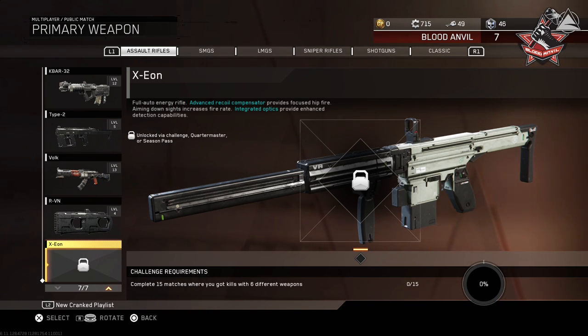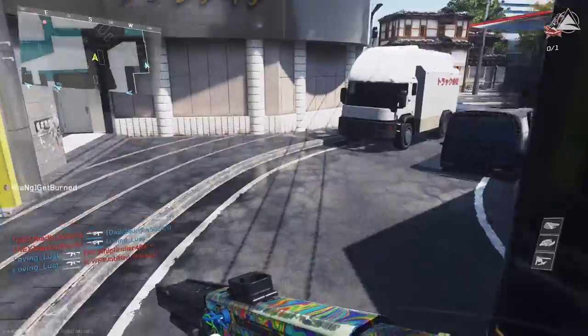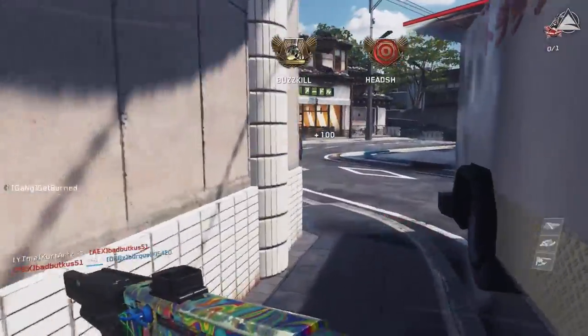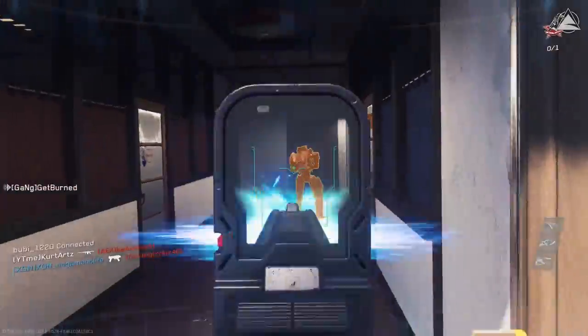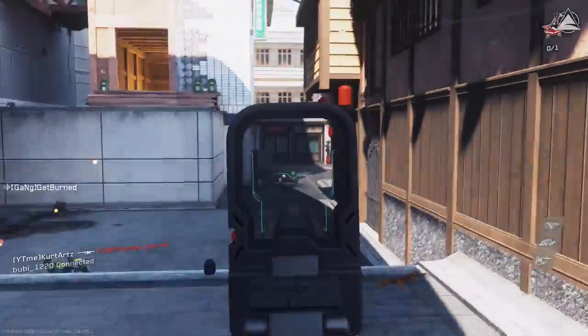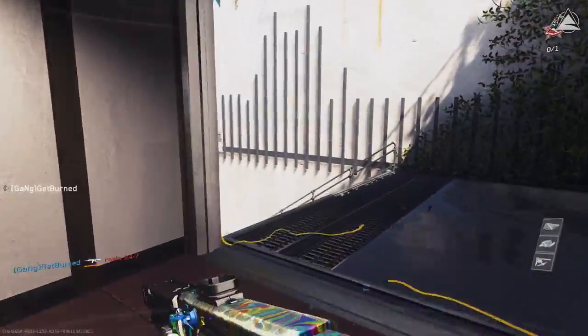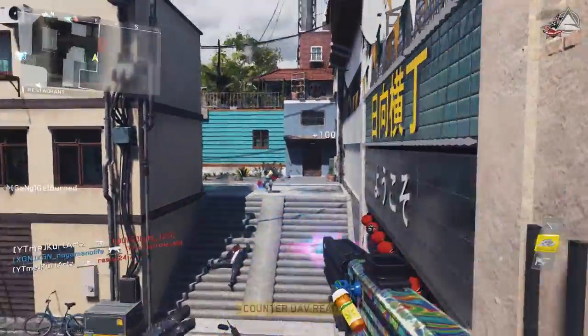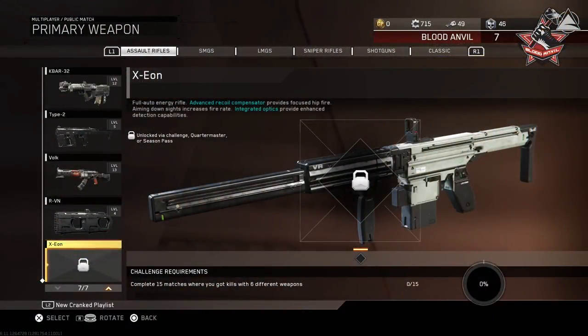For the Exeon Assault Rifle, this gun is unlocked via a challenge, supply drops, or the Season's Pass. The challenge requirement is to complete 15 matches where you got kills with six different weapons. Basically, you can play any game type you want, but when you find a weapon on the ground — whether it's a teammate's or an enemy's — pick it up and get at least one kill with it, and repeat this six times in that match. Remember what weapons you're using because kills won't count if you keep picking up the same weapon. The best way to complete this challenge is to play Gun Game essentially 15 times.